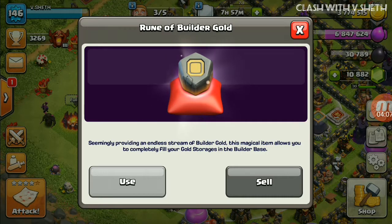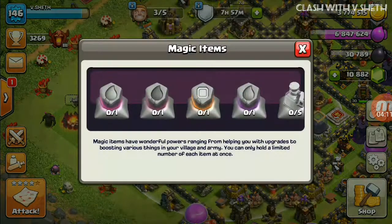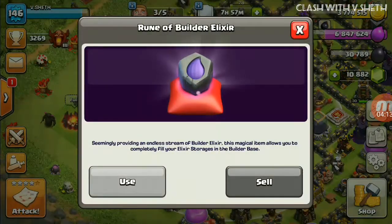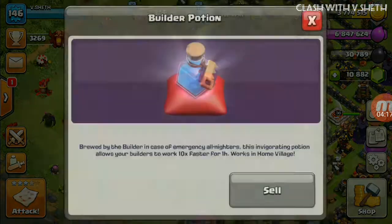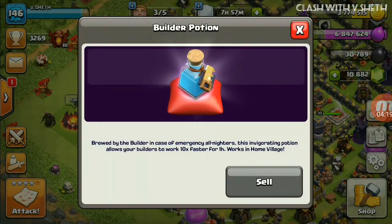There is also a Rune of Builder Gold — you can see the square symbol — and a Rune of Builder Base Elixir. Additionally, there is a new Builder Potion: brewed by the builder in case of emergency all-nighters, this potion allows your builders to work 10x faster for one hour in the home village.